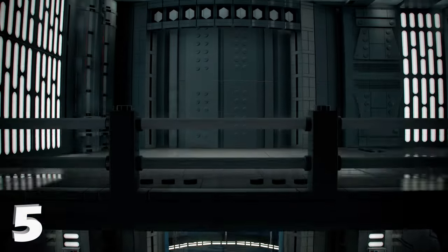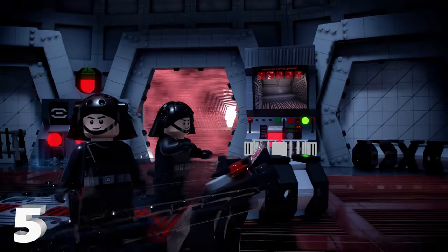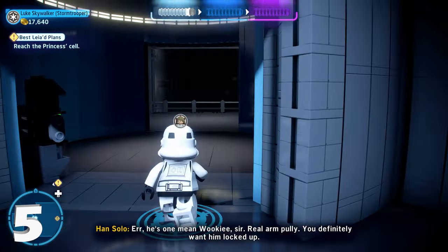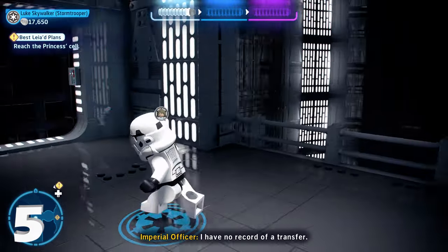Now from there, we're going to go up to the area you're supposed to go — take the elevator up to the sixth floor, which is normally where you go in story mode. Once you get up here, all we do is turn around, go back through the elevator, and go through the other side.